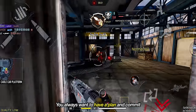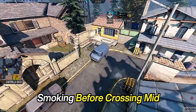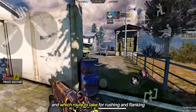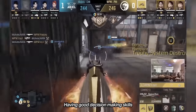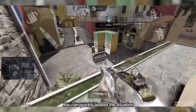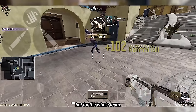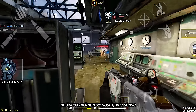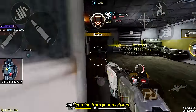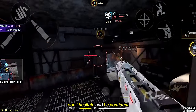You'll always want to have a plan and commit to what you think is the most effective play — like pushing a specific place, where to throw utilities for maximum value, and which route to take for rushing or flanking, and when and where to peek. Having good decision-making skills can help you win more matches. You can quickly assess situations even under pressure and still make the best choice not just for yourself but for the whole team. You can improve your game sense by just spending time playing and learning from your mistakes. Take your time, find good timing, don't hesitate, and be confident.